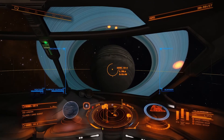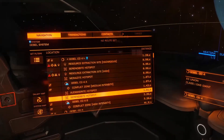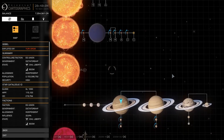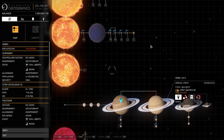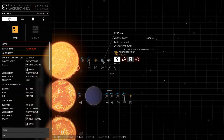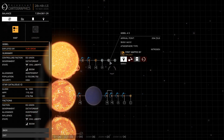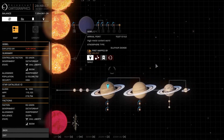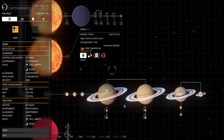So what I'm going to end up doing in this system is — just for the fun of it — scan these other three planets with rings on them, then move back up and scan the Earth-like and two water worlds, and then turn that all in for some credits and put some more money in the pocket.